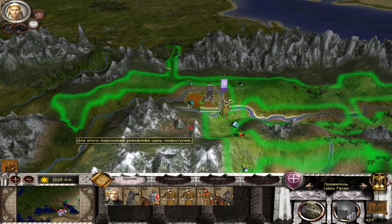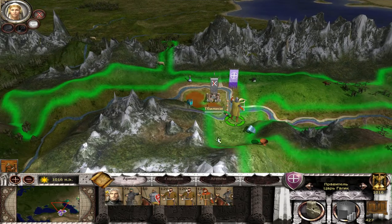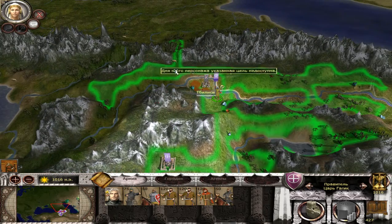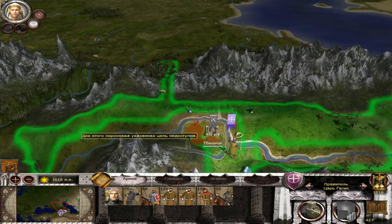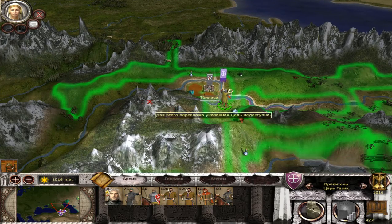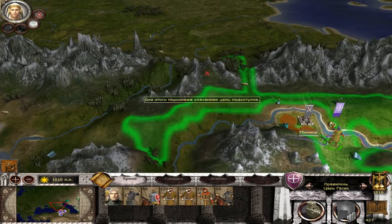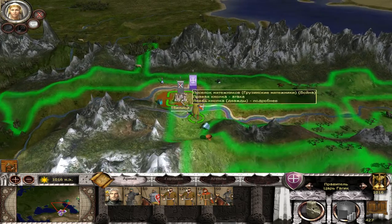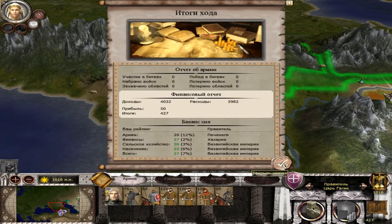Where is Tbilisi? Here it is — Tbilisi is the capital of modern Georgia. I don't know why it's not in control of the Georgian faction in this game, but anyway, let's capture it.